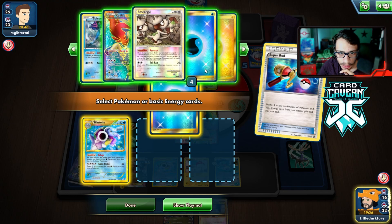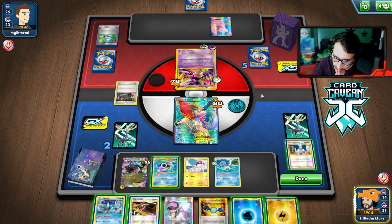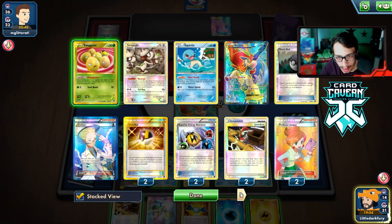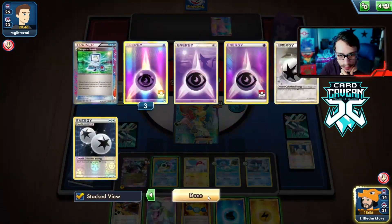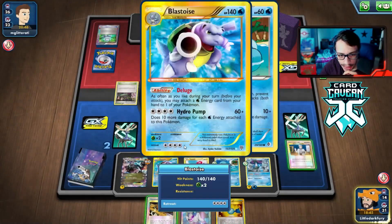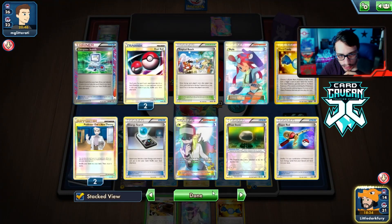We consider attacking with Blastoise using Hydro Pump to KO and get two more energy for a one-shot later. We just need to find our Float Stone. They hit us for 50 — they can two-shot us. We hope they don't have a Laser. They play Mandrew and Oak — they are still very much in the game. We've played four Oaks each and both are in topdeck mode essentially.